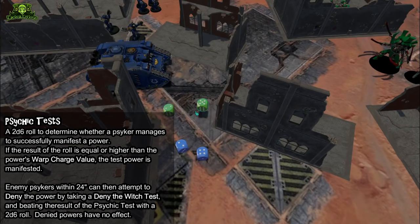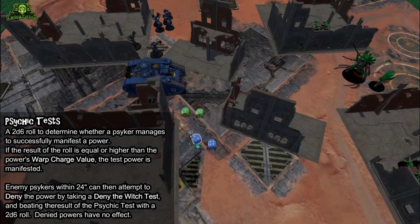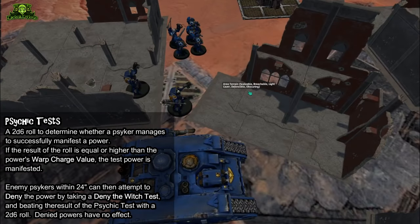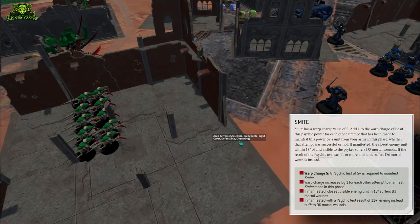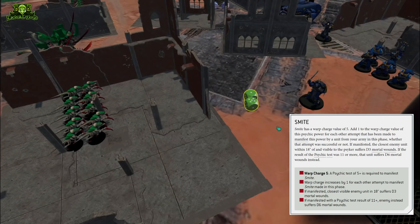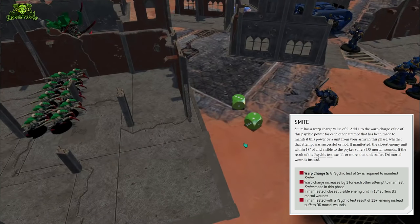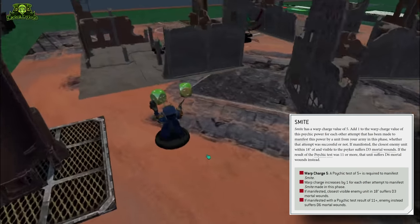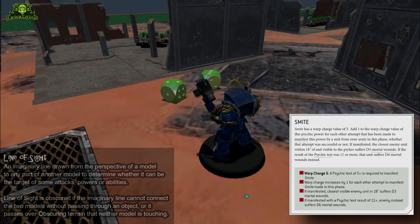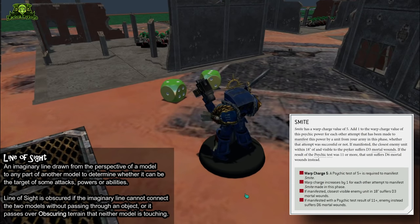A common psychic power almost every caster has is smite. It has a warp charge value of five. If it goes off, the nearest enemy unit within 18 inches and line of sight suffers D3 mortal wounds. Mortal wounds automatically hit, wound, and pass through any saves. Rolling a D3 means taking a D6 and dividing the result in half, rounding up: a five or six deals three wounds, three or four deals two, a one or two deals one.